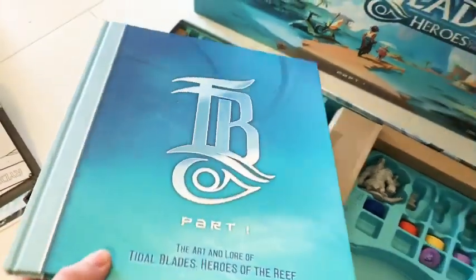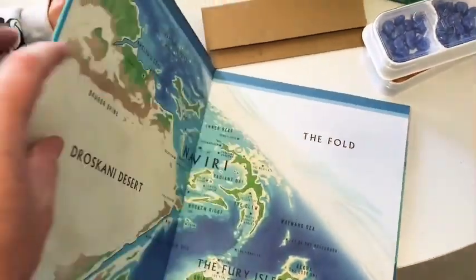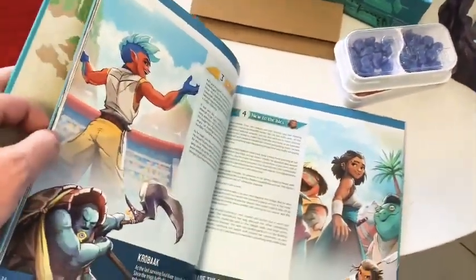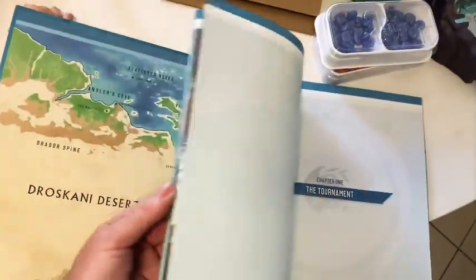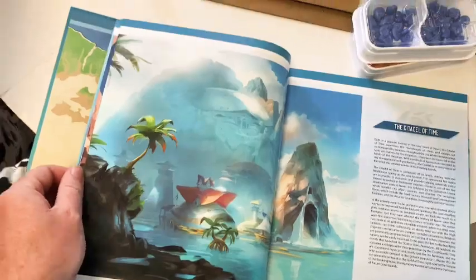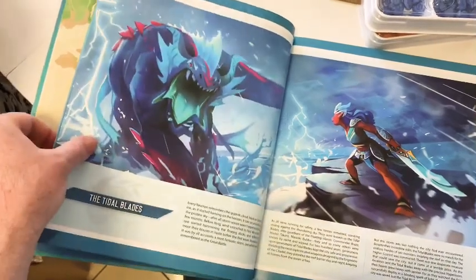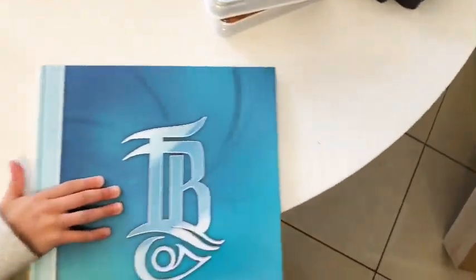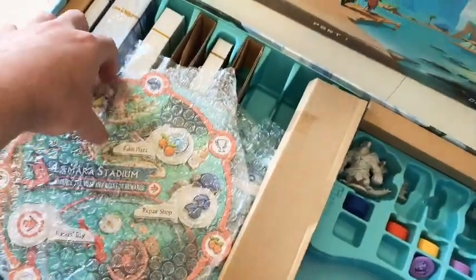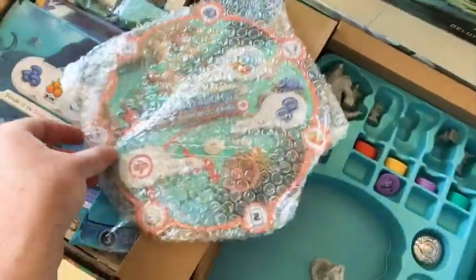There's a hardcover lore book where you can find out all about the races and heroes. There's a nice map of the world, full color pages, and it goes through a bit of the tournament story — the locations, the big larger-than-life sea monsters you battle. The Tidal Blades are for defending the people from big sea monsters and things that would do harm.